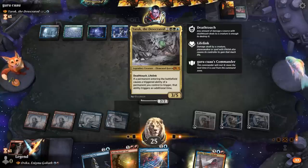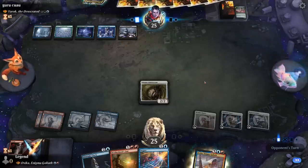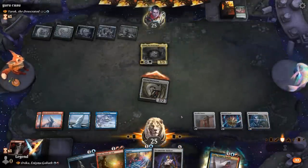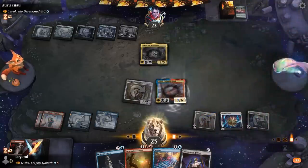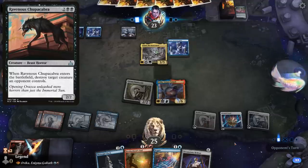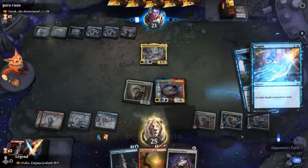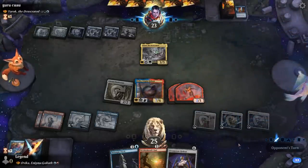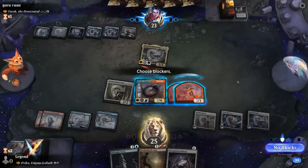The opponent hasn't done much besides play a Cobra, and we don't have a clean solution to Yarok either — Brotherhood's End only deals 3 damage. We attack with Solemn to see if they block, and then I can play Ovika and keep up Negate. We hope they don't have something like a Chupacabra or removal that dodges Negate. Temporal Sundering is certainly worth countering here. We make a couple of Goblins and now we can untap and cast a bunch of spells. Opponent attacks with Yarok, giving me the opportunity to trade.